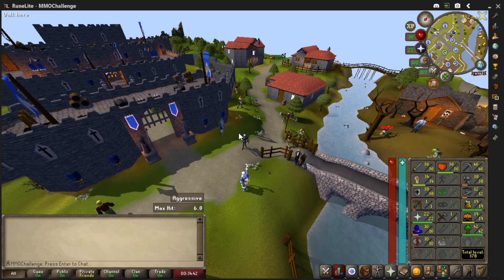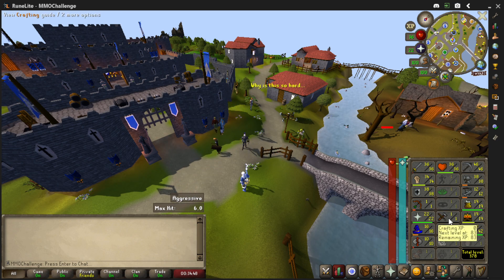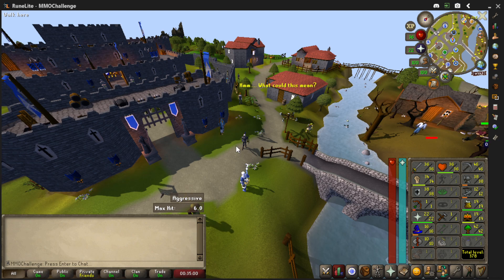Hello and welcome to Old School RuneScape in 2023. This is a crafting guide. The idea is to get this skill to go up, and we're going to start off with a sheep shearing quest which should raise us to level eight very quickly. We're in Lumbridge, let's get into this.